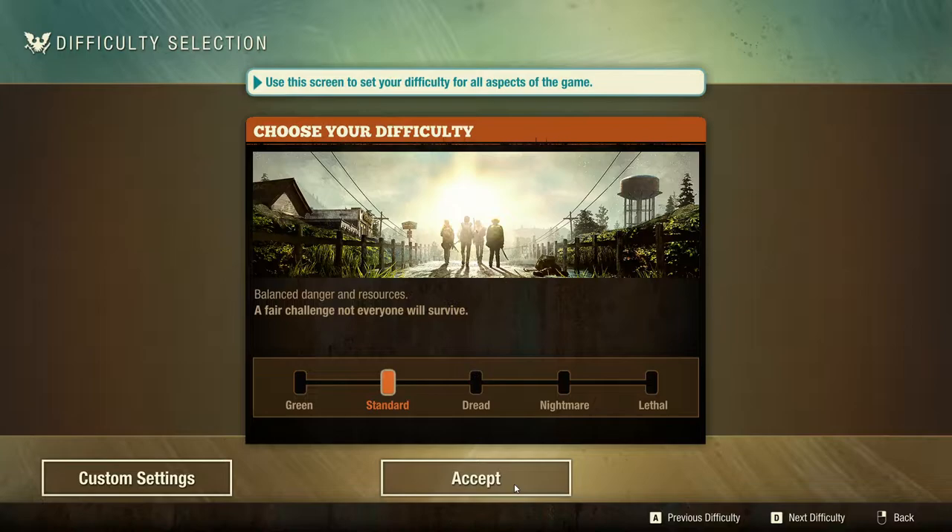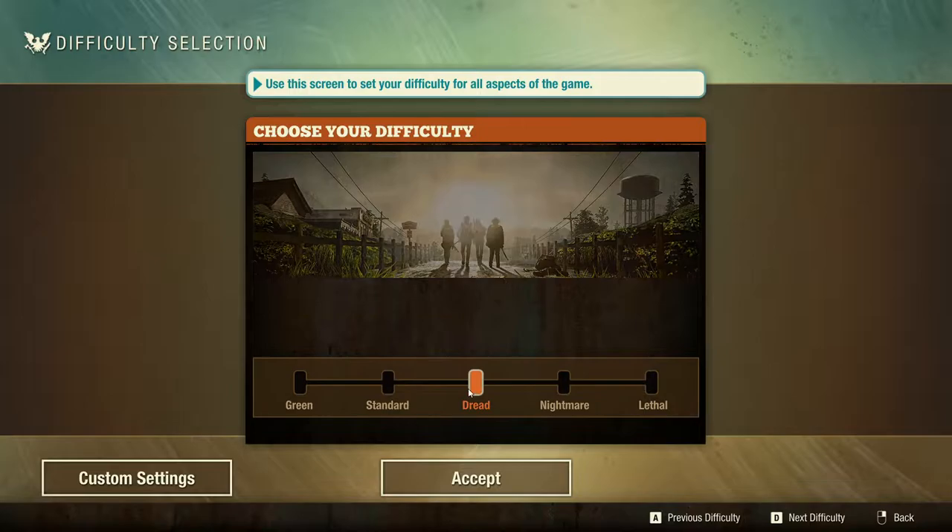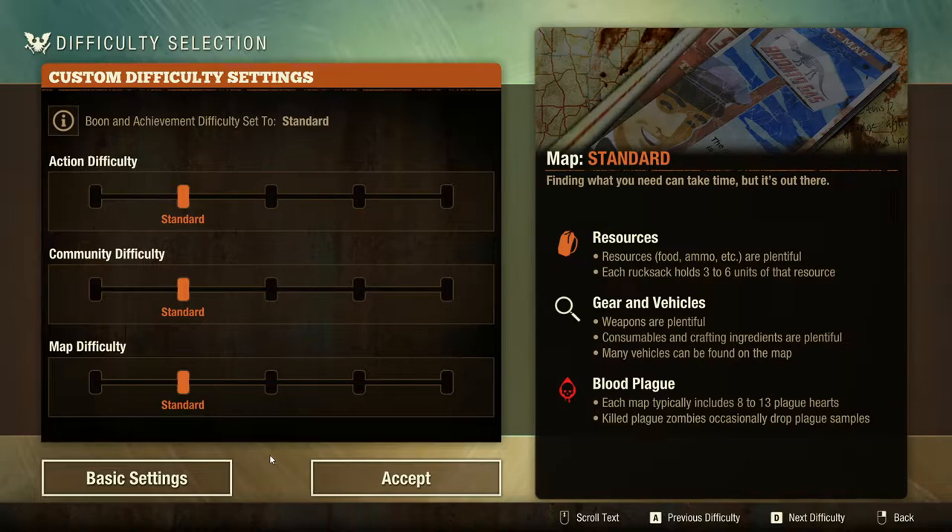We're going to start rolling the dice on a new community. I'm going to go to Dread zone — I won't keep it at Standard, that's maybe a little too easy, but I'm certainly not going to go Nightmare or Lethal because I'm not a professional. Dread means slightly larger hordes and a bit more intense. We're going to go Dread, all in, basic settings — accept.